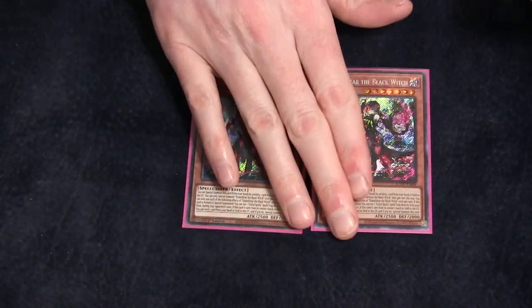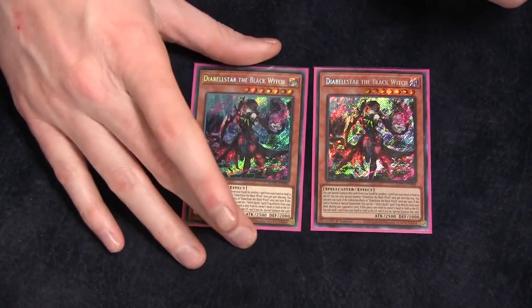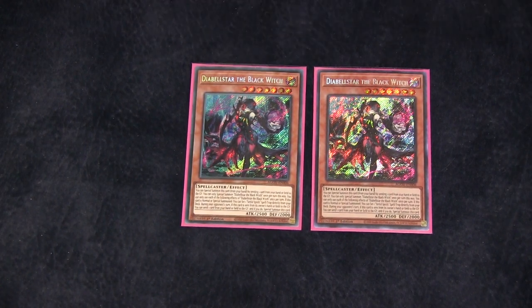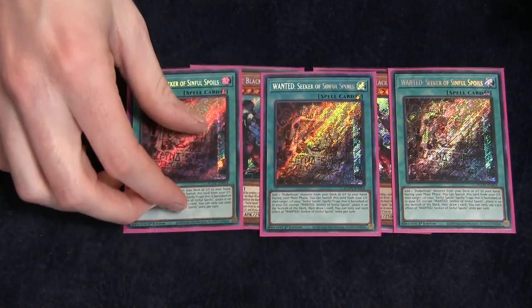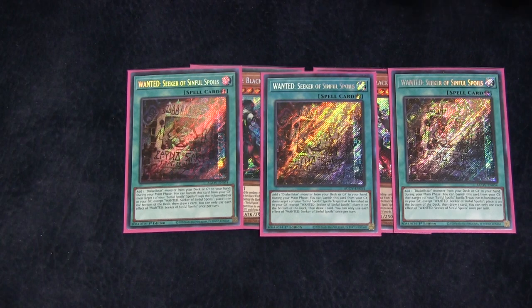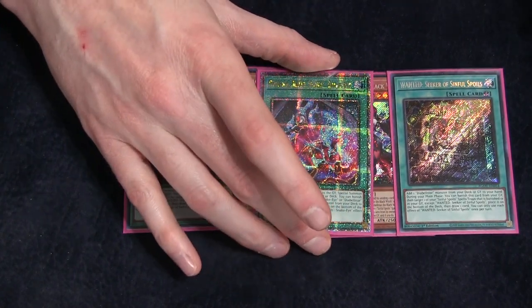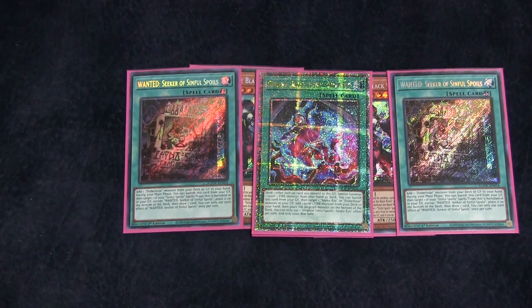Two copies of Diabellistar the Black Witch. Diabellistar allows you to set a Wanted Sinful Spoils Spell Trap from your deck on summon by sending another card from your hand or field to the graveyard. Fun fact — you can just send Tanki. We are also playing three copies of Wanted. Using this during the draw phase is super strong because it plays around things like Droll and Lockbird, and also you get to draw cards off of it. And we're playing one copy of Original Sinful Spoils Snake Eye. It's just to summon Ponix — that's it. The whole engine is to summon Ponix.